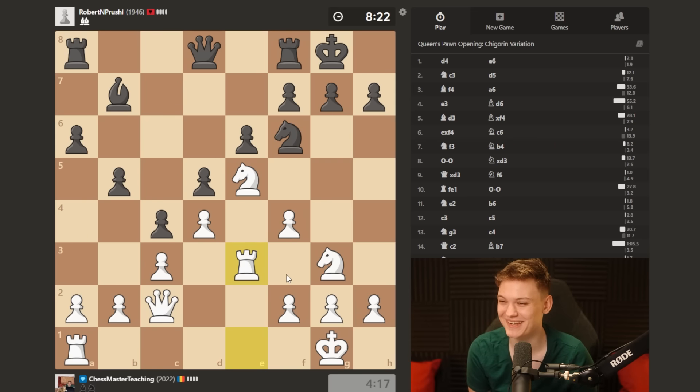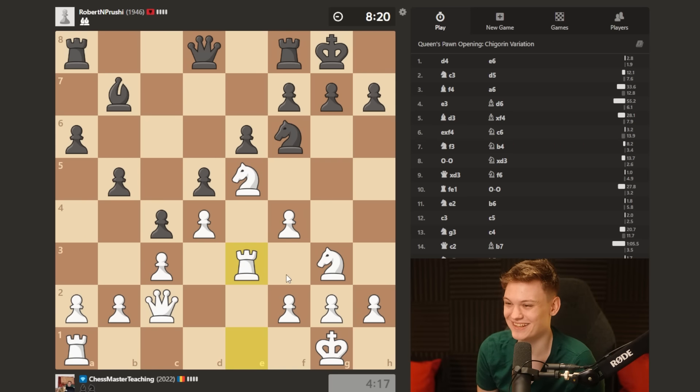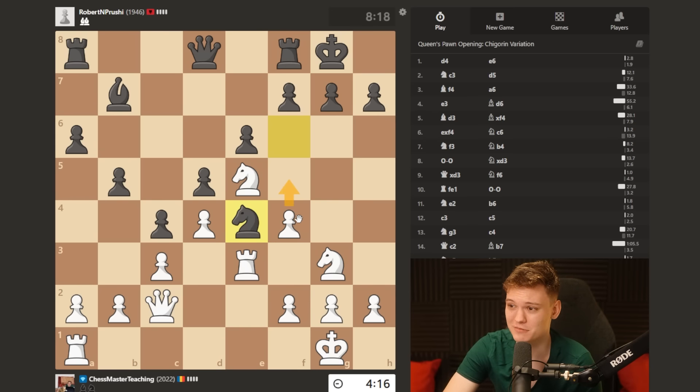I want to show a bit more subtle play. Rook e3 could also be effective in that view. But okay, he goes knight e4.